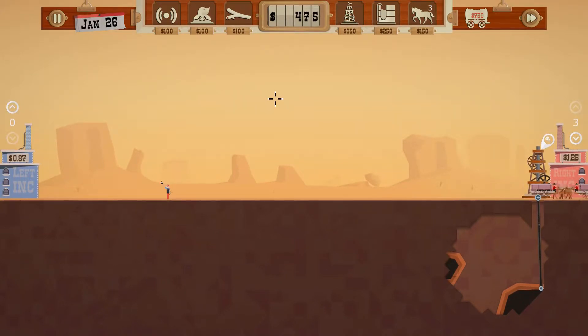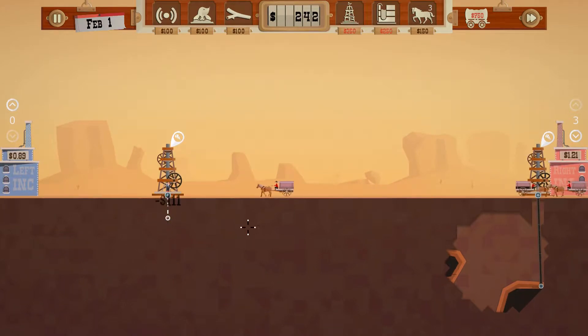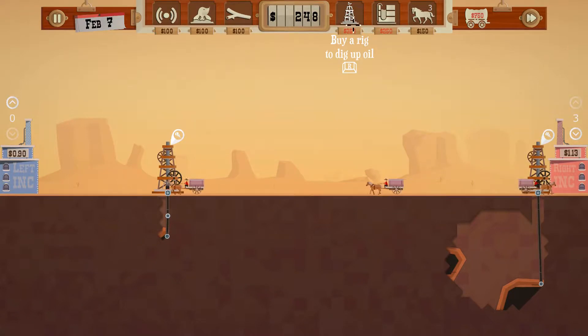I need you to make me some money. I understand you found an oil well and you're excited, but I'll go ahead and dig down. Nothing doing at first, but then there we go — we're getting it. I want to do another well over here just as soon as you guys make me some money.